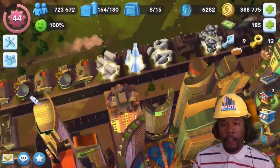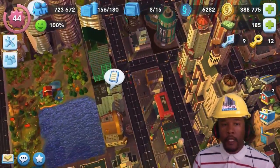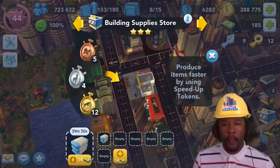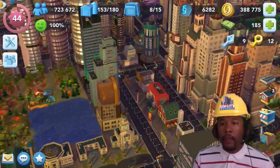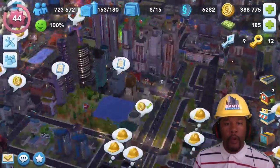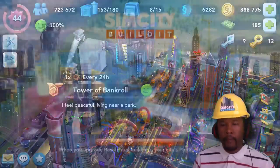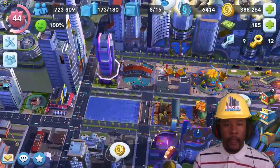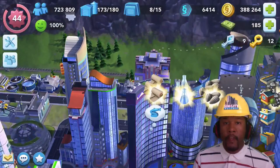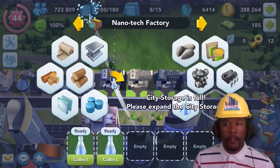It is a good idea to keep things like seeds, minerals, chemicals, and textiles in constant production throughout the day. If you're the type of player who logs in and out while at work or school, it's a good practice to put these items into production before you log out. This way, when you log back in, you're not having to wait twenty, thirty, or maybe even three hours because you don't have these essential items that the game uses a lot.